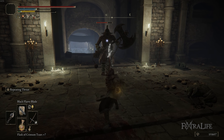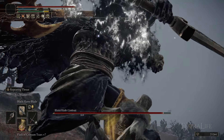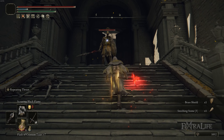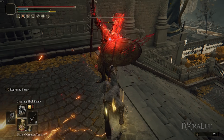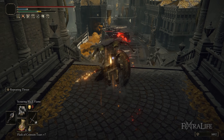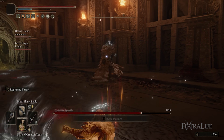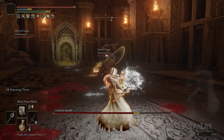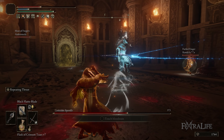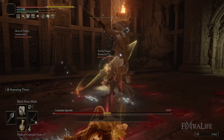Black Flame Blade is not something you're going to use all the time — it's too much of a hassle to buff before every enemy. You're generally going to use Blood Flame Blade while running around maps and legacy dungeons because bleeding is usually fine and that buff lasts 60 seconds compared to the five or six seconds of Black Flame Blade. Use Black Flame Blade in cooperative situations, against bosses that can't bleed or have very high bleed resistance, or in situations where you can't hit a boss repeatedly.